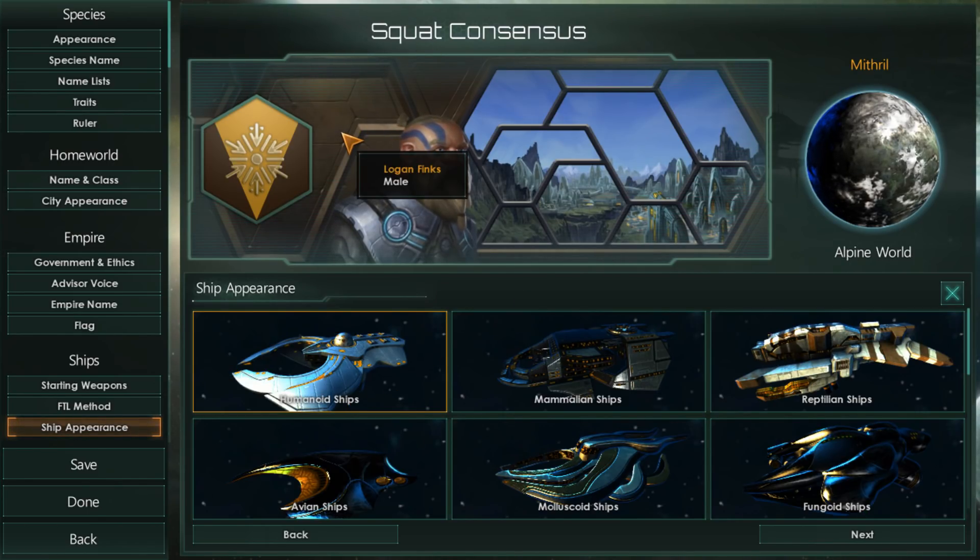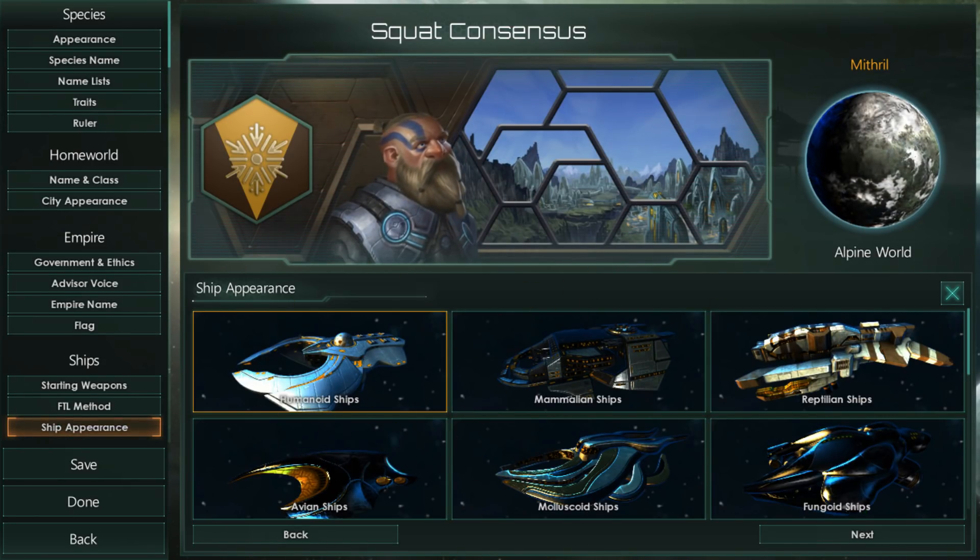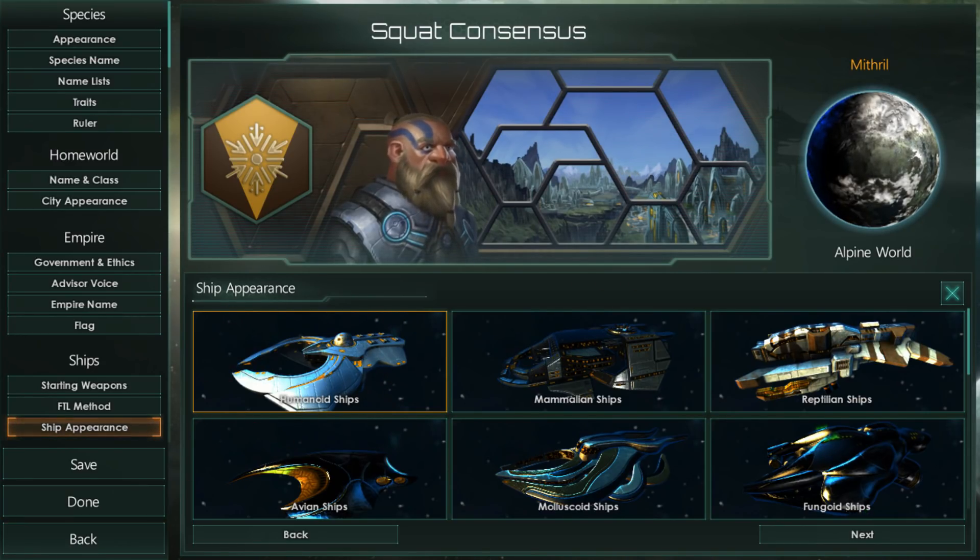This ship pack is based off ships from the Stellaris concept art. If you ever load up the game and see that fleet going into a gigantic warp portal, if you look around carefully, some of the ships in there are actually the ones you see in this Humanoids Pack.